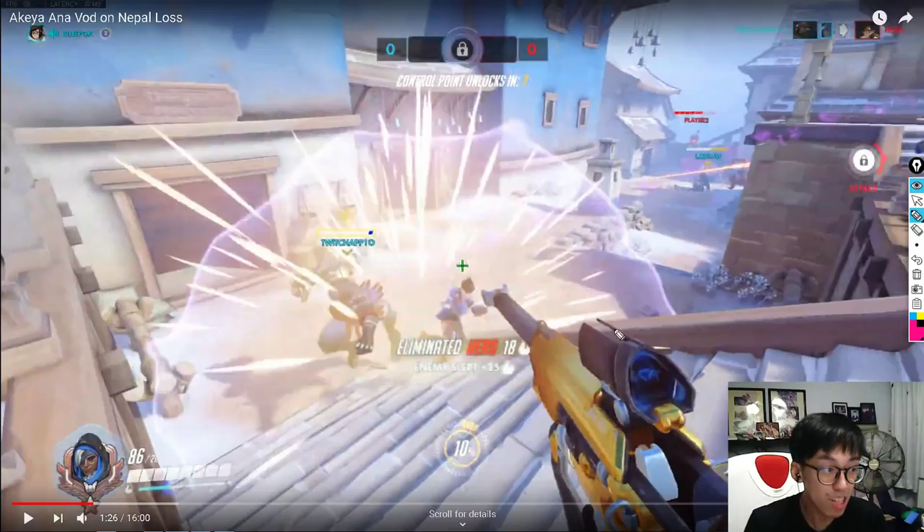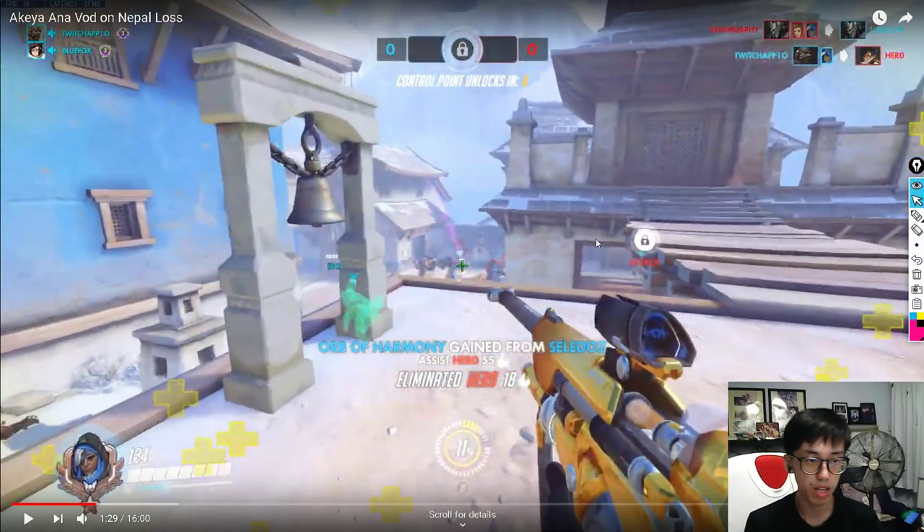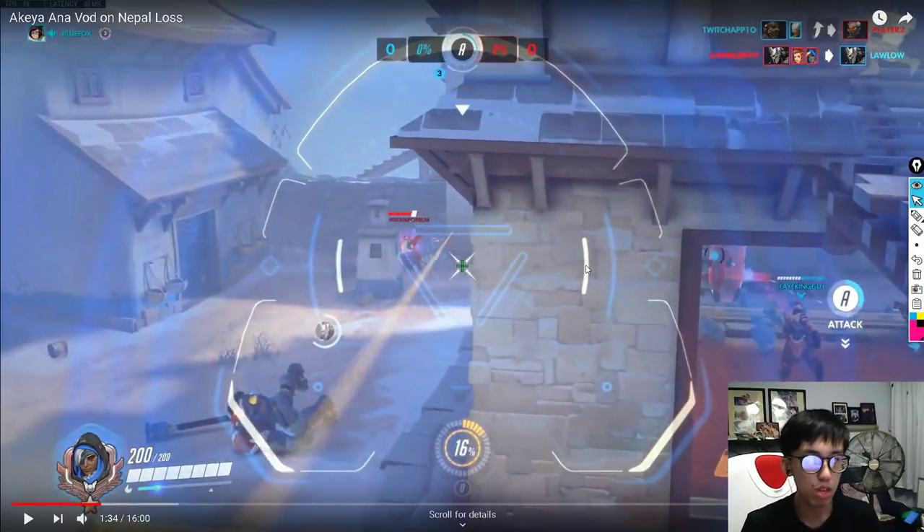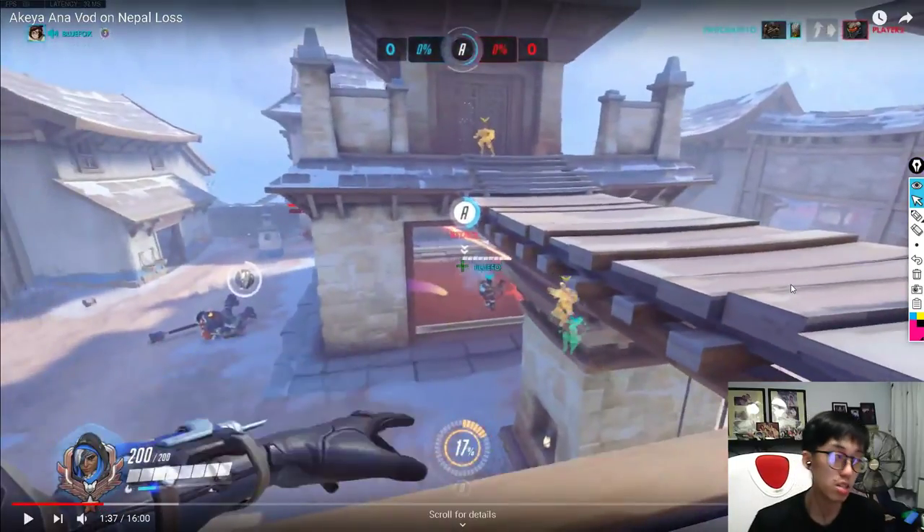Instead of throwing your biotic grenade on the Tracer, ignore her and push forward to find your Reinhardt or whoever is skirmishing, and help them. Your grenade is irrelevant on the Tracer — Doomfist already handles that. If you had biotic grenaded your Reinhardt in that moment, your Reinhardt might have survived. After landing a sleep, wait a second or two to see if any DPS can follow up — most DPS can kill a slept Tracer quickly.